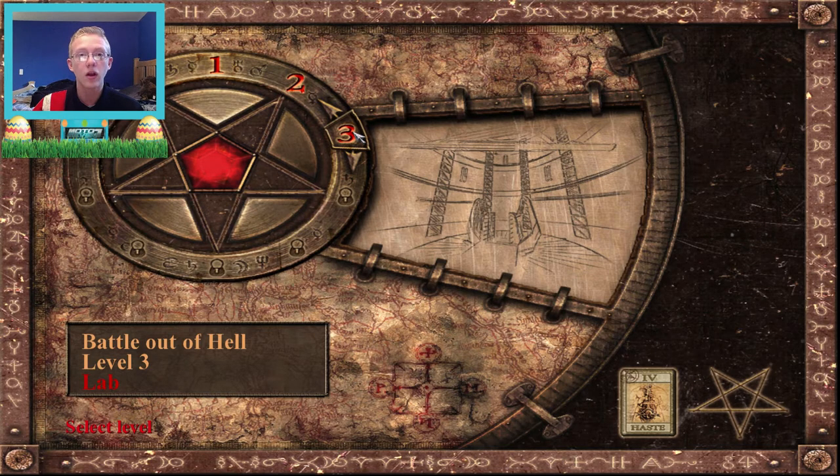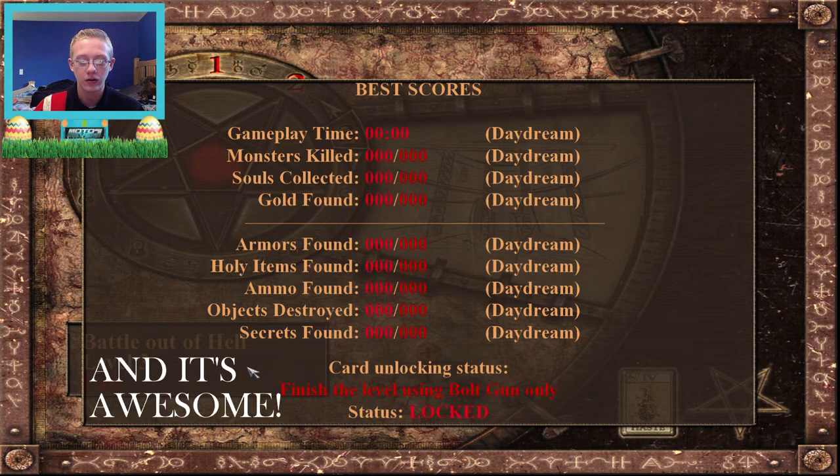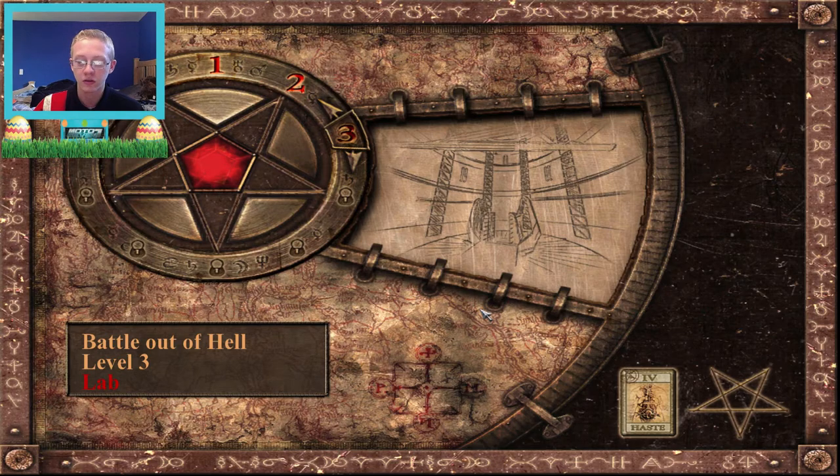We are on level three on the Battle of Hell pack. Finish the level using a bolt gun only. So this must be where the next weapon is — the bolt gun. I'm curious as to what that is.